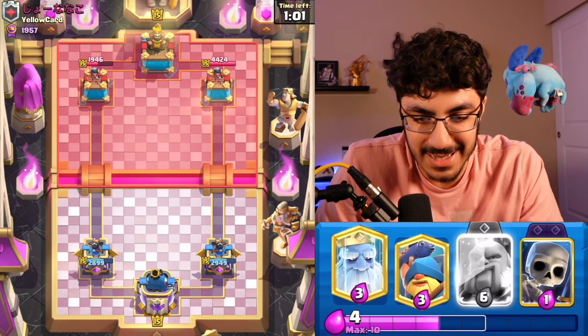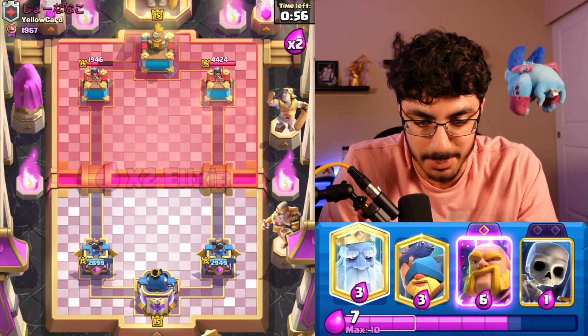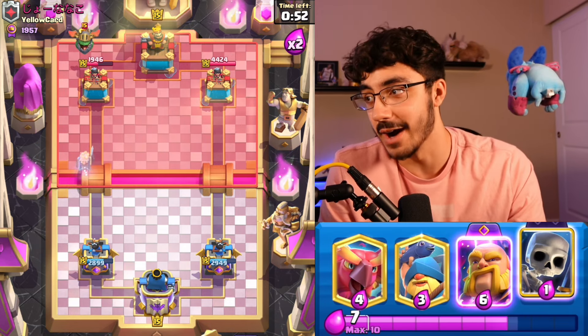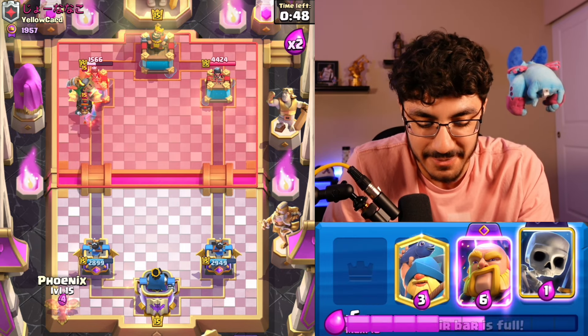So it's heading into Double Elixir. Let's get started here. I think we can go in with a Royal Giant pretty much whenever he decides to go in, but you want to make sure you have your Fireball ready, because you know what? I don't want to get destroyed by the Barbarians. That doesn't sound very fun.